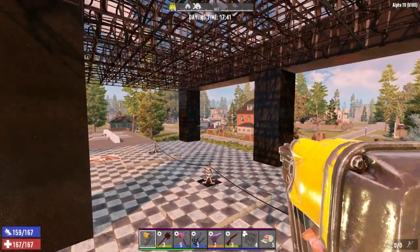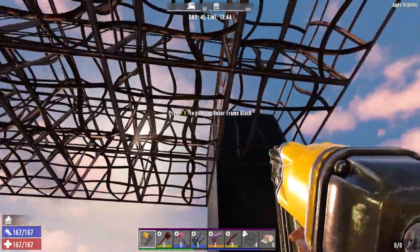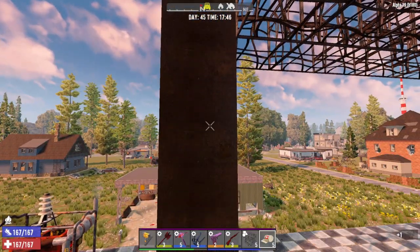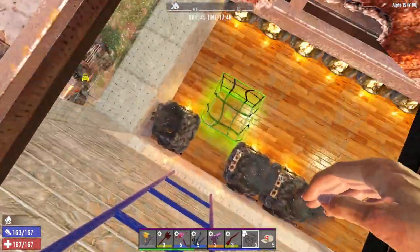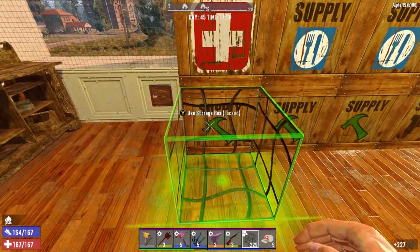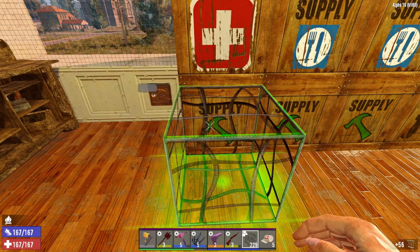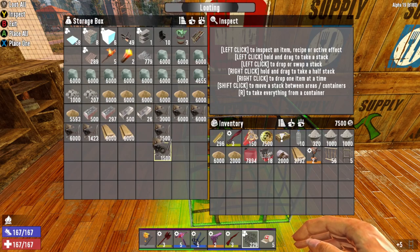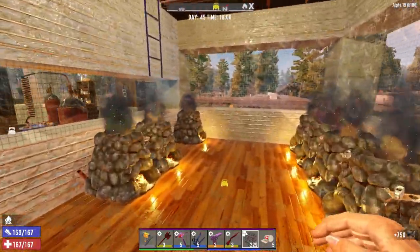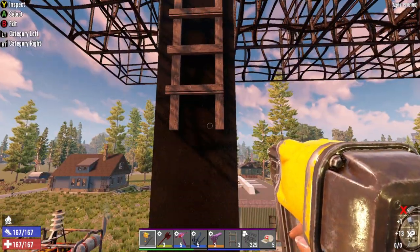We're almost out of frames, so let's go over here and go out a couple more — probably about three total. We'll go down and grab what we can, and grab some ladders — wood ladders. We only need a couple, not 1,200. I'll take a small stack of those and make another iron hatch.